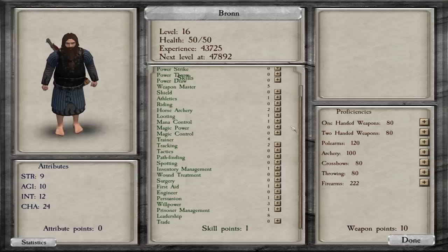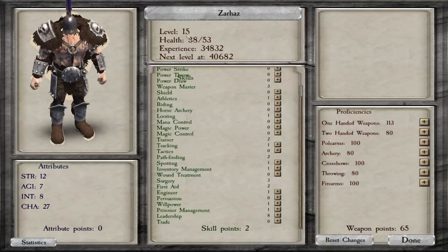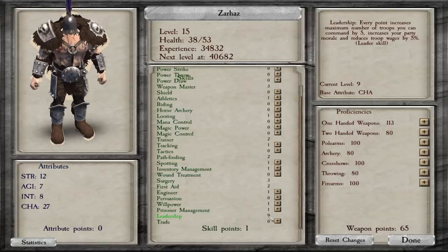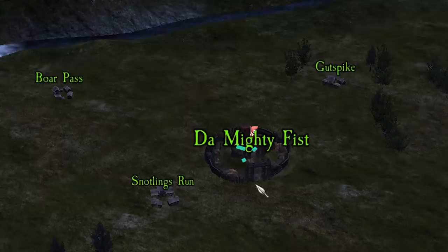As for who we're going to give the territory to, we have a bunch of random companions we've been building up. This dude has 8 leadership and 4 trainer, both useful for vassal lords. This goblin Clack also has 8 leadership and 3 in trainer, so he's going to make for a good lord. We also have the chaos companion Zarhaz, who we've had for quite some time — he started with a ton of charisma and we got him up to 9 leadership, with 2 in trainer and pathfinding. As for how we're going to divvy up the territory, I'm not sure if it's super optimal, but we're doing a town plus 2 or 3 villages for the better lords.